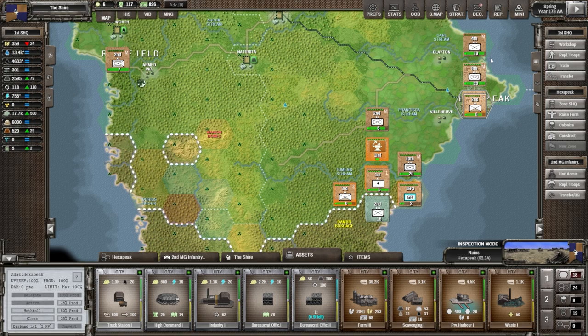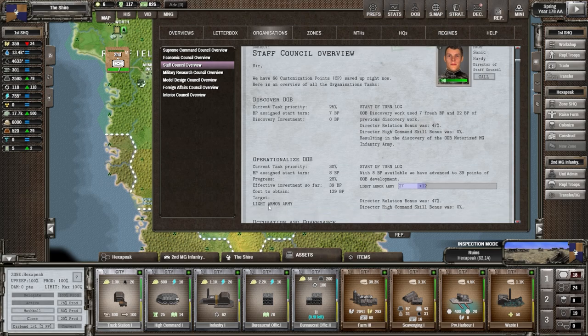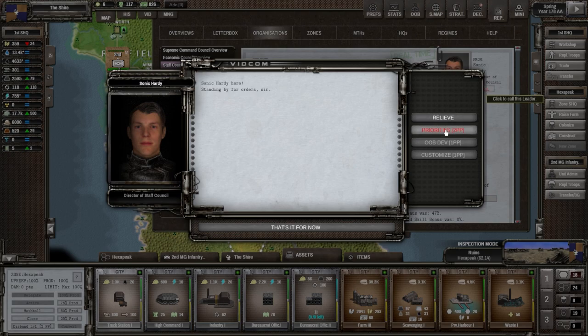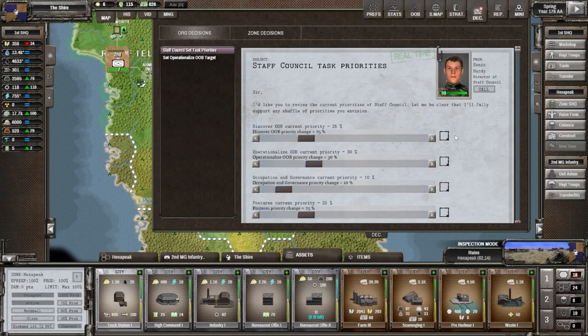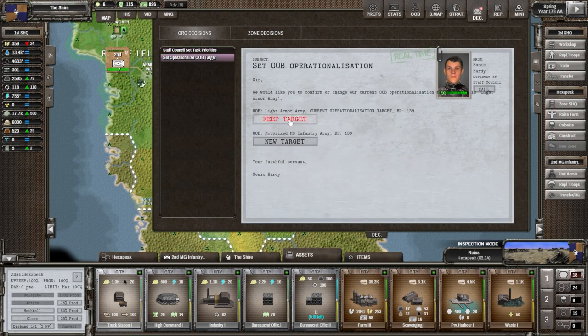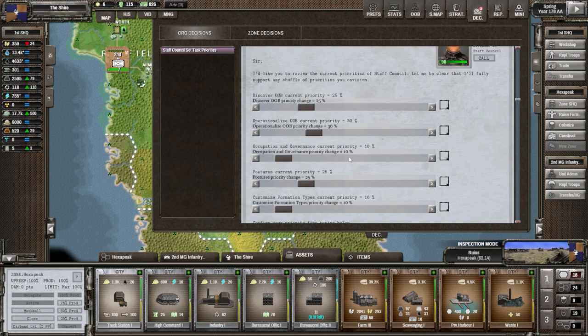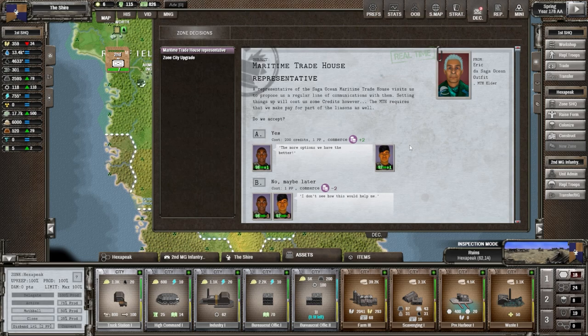Checking our councils - staff council overview shows we're doing a light armor design, which takes a long time. Looking at priorities with Sonic - we have 117 points. We're just operationalizing for now. We could set a new target: we used to only have light armor to pick, now we can also do motorized machine gun. I'll keep the light armor target. We want to set it to discover so we get more options - but maybe better to switch once we've researched something for military tech. Confirming priorities.